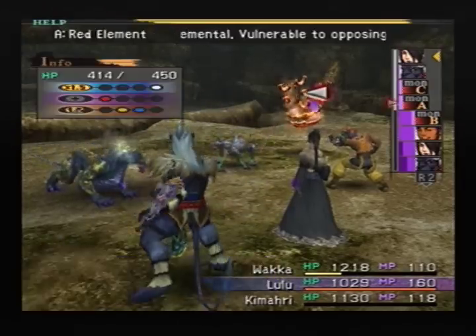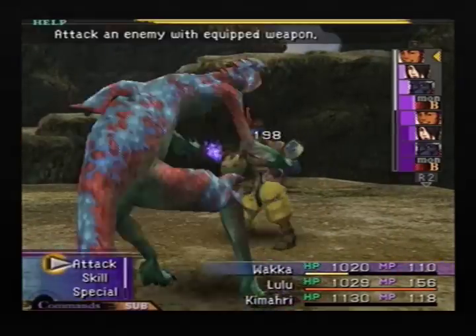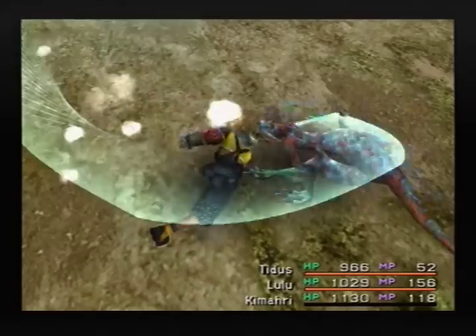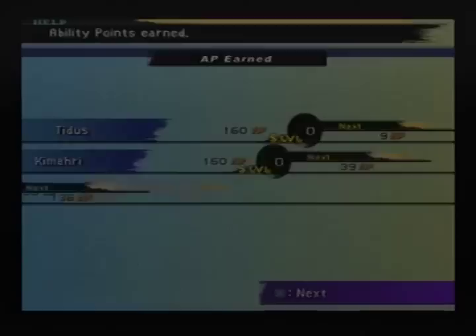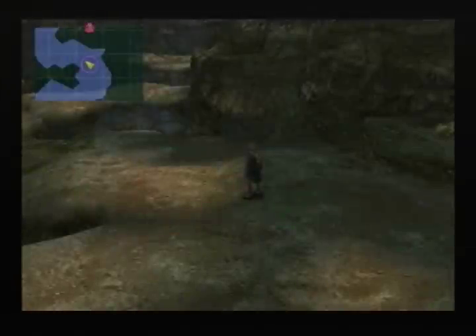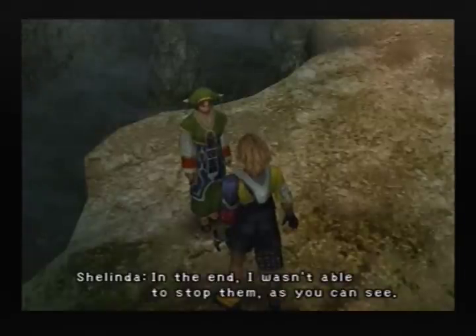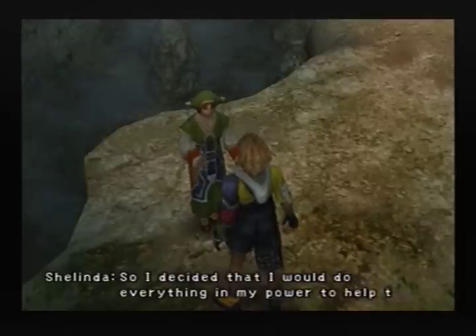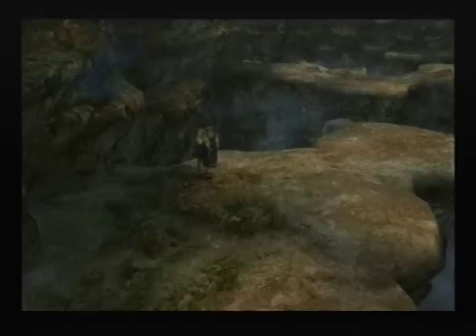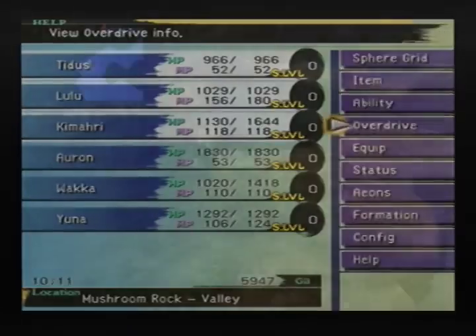I'll throw Titus in here in a minute. You learned the overdrive mode warrior, which I was talking about last episode. How your characters, depending on how you play them, can learn different types of ways of gaining their overdrive. My favorite is the warrior — that's the type that you get. Warrior is the one that you earn every time you damage an enemy. So I'm switching Titus to that, and it should be much easier for him to get his overdrives.